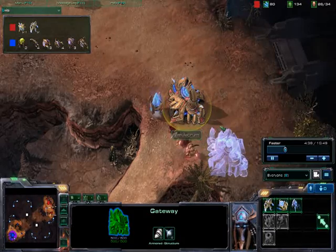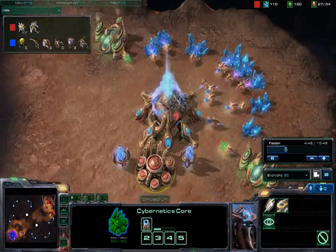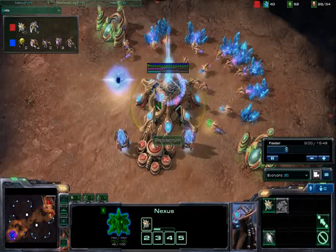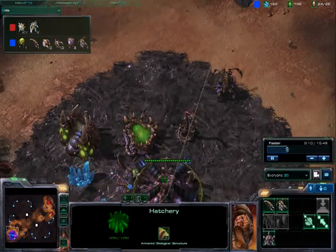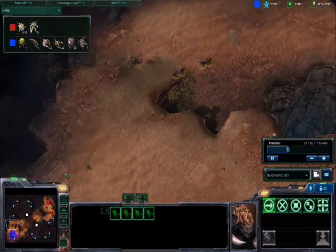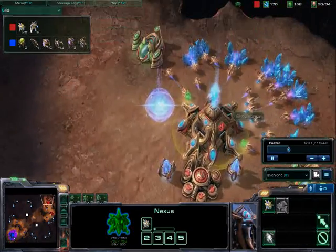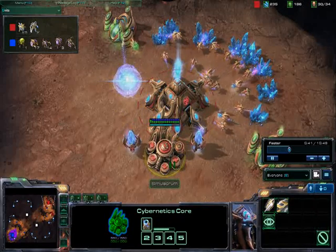Now I have my second zealot out and I'm going to make my second gateway. Here I'm making the warp gates research — it's very important. And robotics facility — it's very nice to try to take early immortals. Because nowadays when I've been playing, all you who play on the beta and play Protoss, opponents seem to go roaches pretty much all the time. You don't see such big deviations.